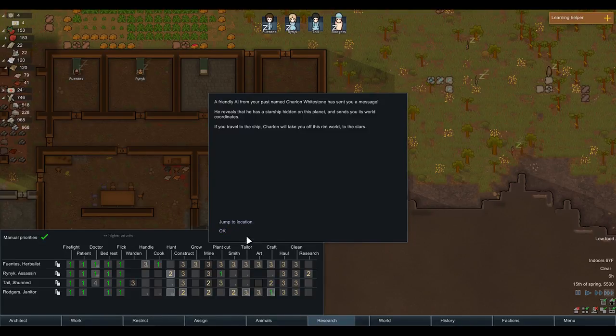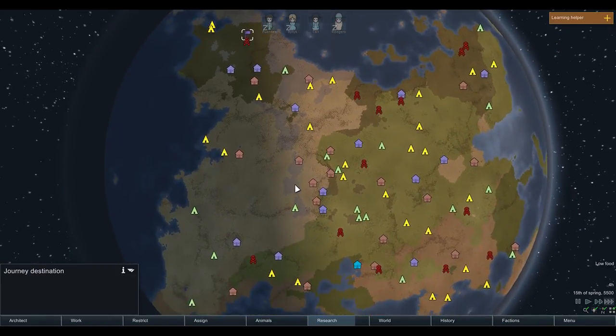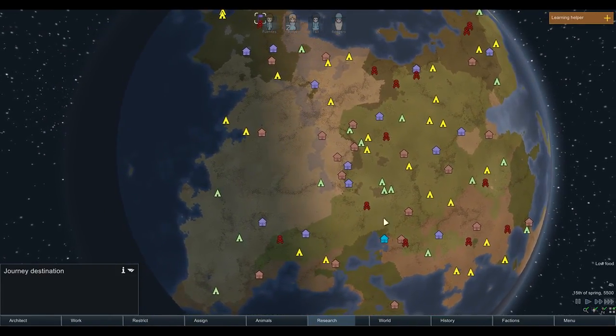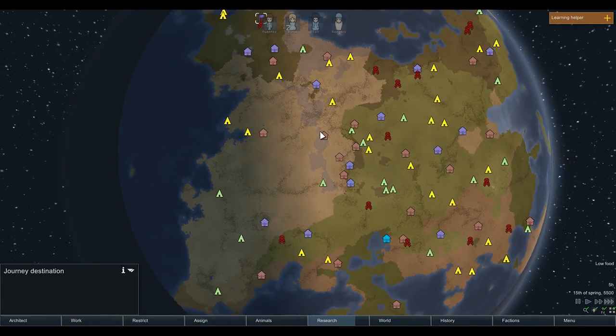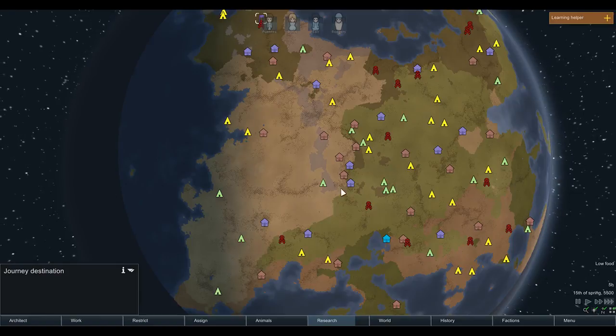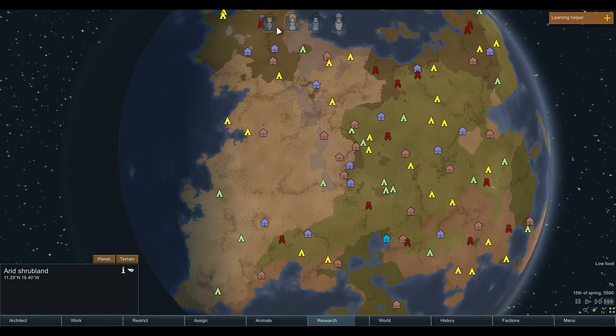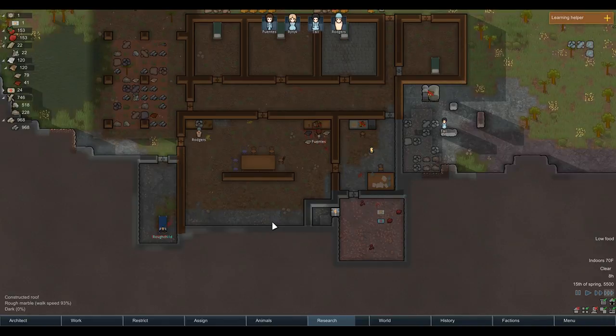Alright, this is what we were looking for. A friendly AI from my past named Charles Whitestone sent us a message - he said there's a starship orbiting the planet and he sends us the coordinates. If we travel there, he will take us off this RimWorld to the stars. Hopefully it won't crash land again. It should be on the other side of the earth from where we are - it is very far. I think maybe we'll do pods, a couple of pods, they'll get us there. We did pods like four times - we could get there.